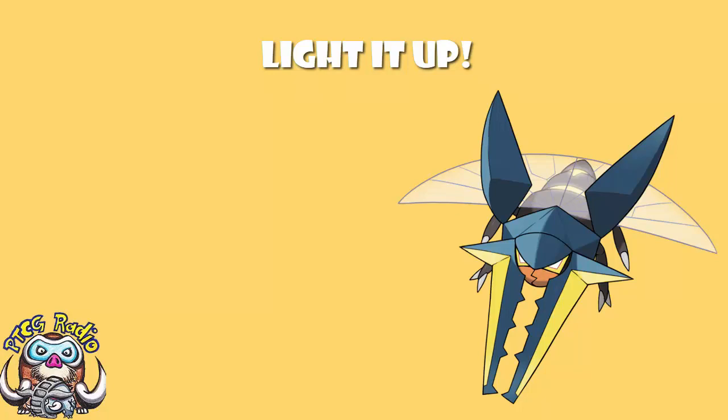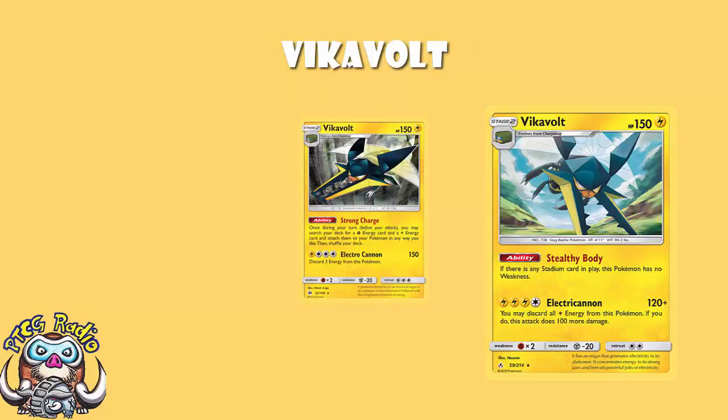Now, quick sadness at the beginning. Remember the Vikavolt Vault from Sun and Moon that accelerates grass and lightning energy from your deck? That has rotated out. But we've still got the great one from Unbroken Bonds.